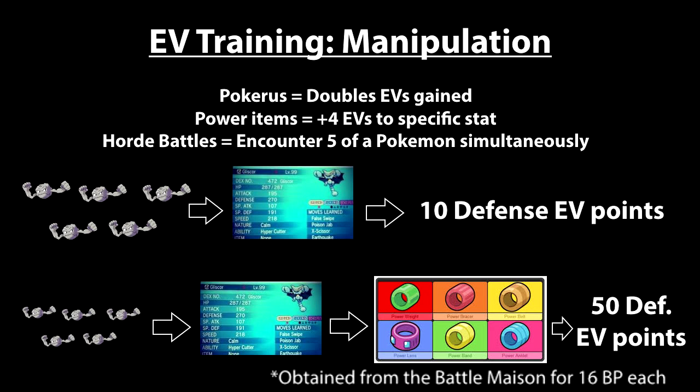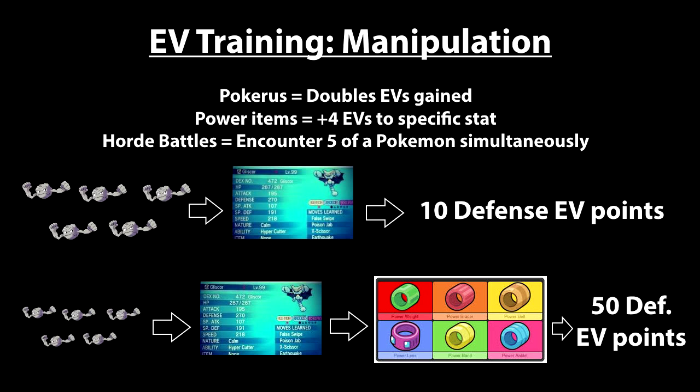If you double the amount of battle EV points with a horde battle and just the Pokerus, that's getting 10 EV points per battle. But you can do even more with held items. The power items — such as the power weight or the power bracer — each correlate with a specific stat and give you plus four EVs to that specific stat. So if you stack Pokerus and a power item, each Geodude in the battle gives you one EV plus four, which equals five, multiplied by two equals ten. With five Geodude in one horde battle, you're getting 50 EV points per battle.